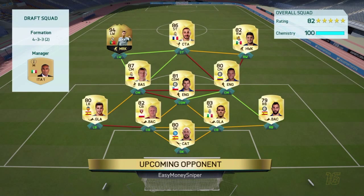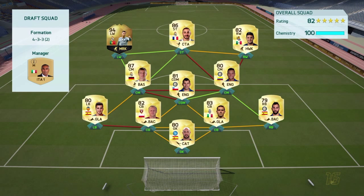We found our opponent. Let's take a look at his squad — he also has in-form Ronaldo, Benzema, 100 chemistry, Bonucci, Guarin who is in-form. I don't know why that's not his in-form card, but Vela, Cruz, in-form Ronaldo, Benzema — this will be a good game.